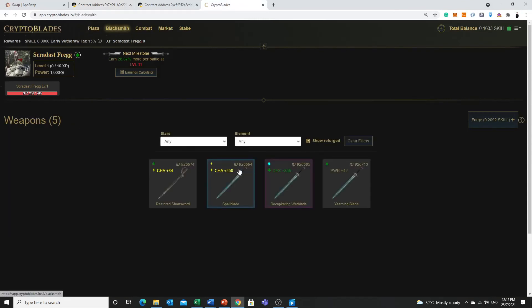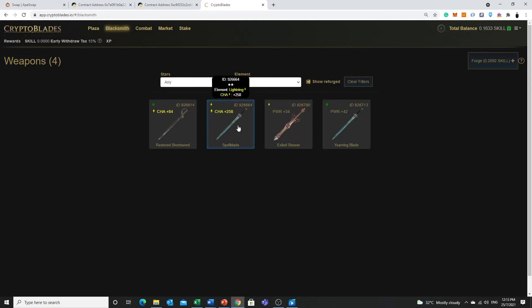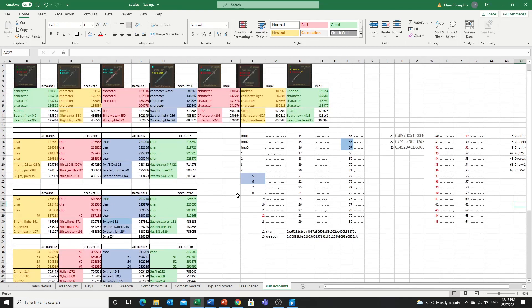Remember we mentioned that this 3-star sword is actually quite decent. Oh, another lousy sword — ID 926664. If anybody wants it, you can just let me know. This is actually quite good for a beginner. Account 67 has a 2-lightning, 258 rating, ID 926664. If anybody wants anything, they can actually ask me if I have it. You can have a small giveaway. These are my spare weapons that I donate or sometimes just throw into my rubbish dump in account 4.